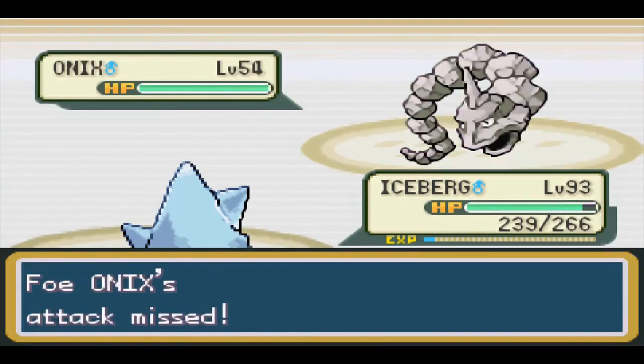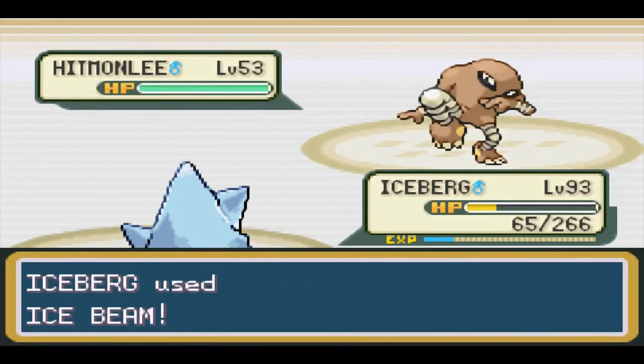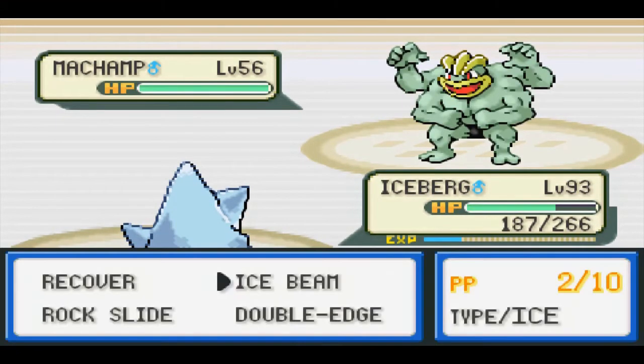Bruno thankfully was a first try victory, because he certainly could have been an issue. Bergmite's natural bulk was enough to withstand his heavy hits, and Machamp made some poor move choices, giving us a close call victory.